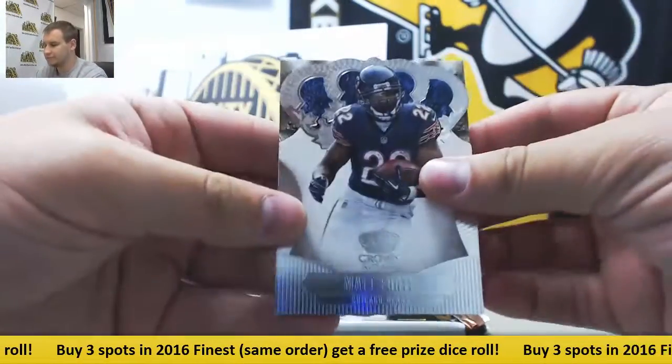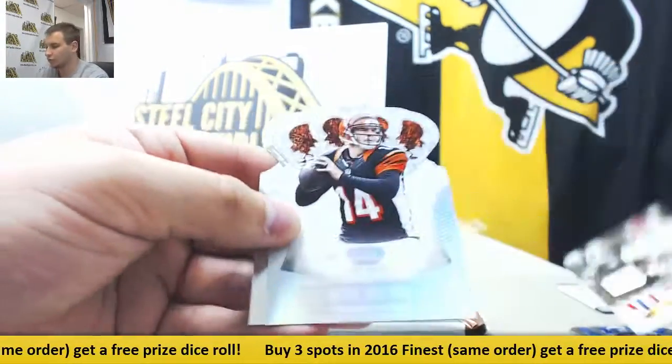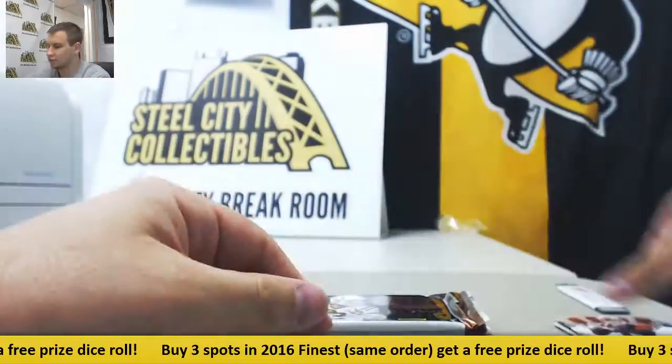First pack: Jamal Charles, Jersey Relic, $2.99, All Pro. Andy Dalton, $1.99 die cut.